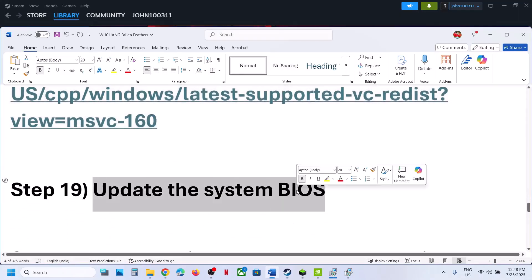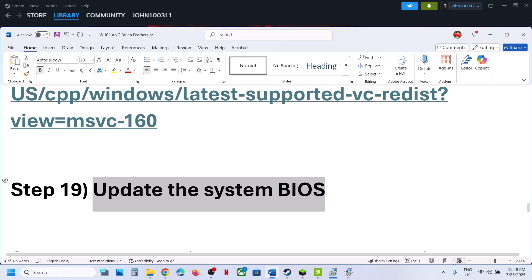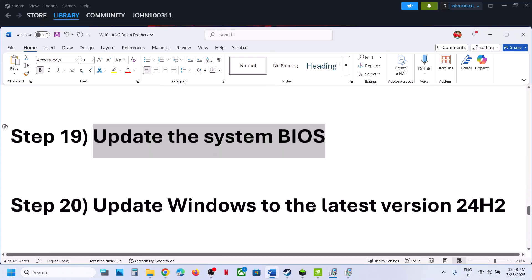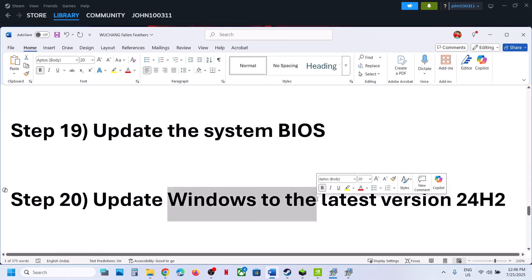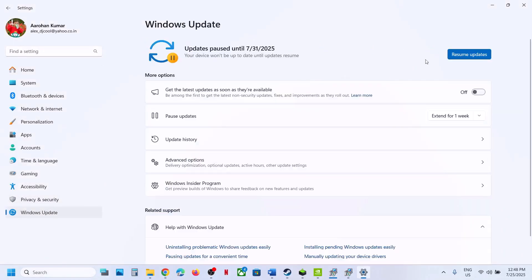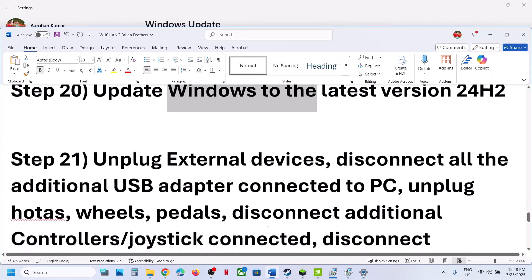The next step is to update the BIOS. Go to your system manufacturer's website, select your model number, and update the BIOS. For laptops, make sure the battery is above 10% and the AC adapter is connected. After the BIOS update, log in and launch the game. Also update Windows to the latest version via Windows Update — once all updates are installed, restart and launch the game.